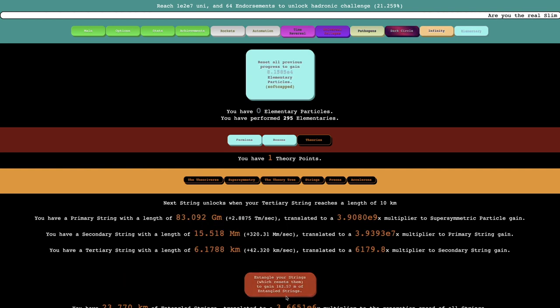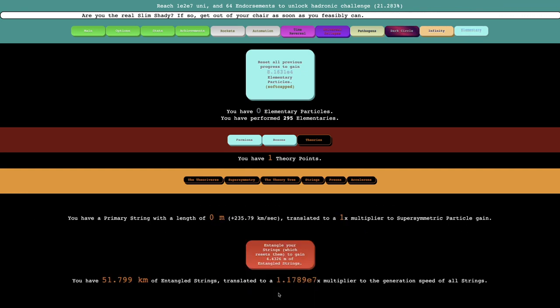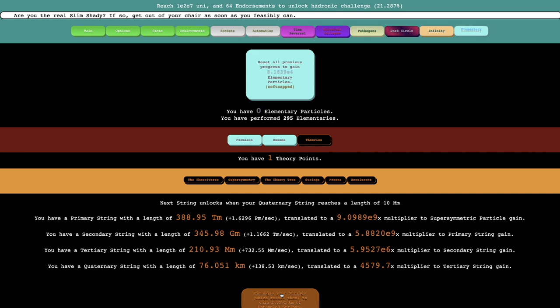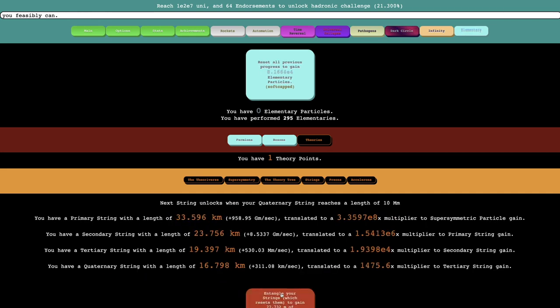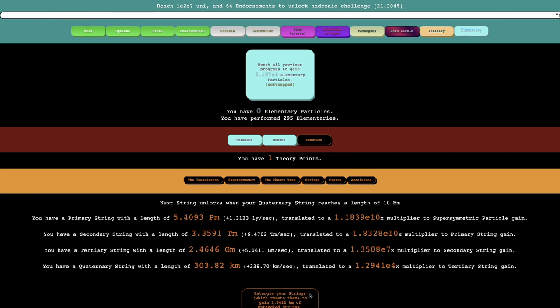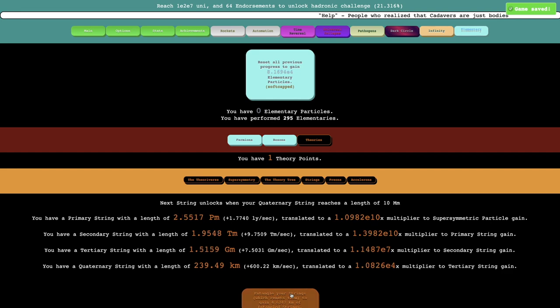I probably shouldn't get accelerons now — I think I have a total of 80 theory points, and accelerons are 84. Even if I had something like 90, I don't think it would be worth it to get them. I guess I'm just going to keep trying to get more and more of these strings, because I definitely want to — the next string unlocks when my quaternary string reaches a length of 10 megameters, or 10,000 kilometers. My primary string is now literally light years long — yay.